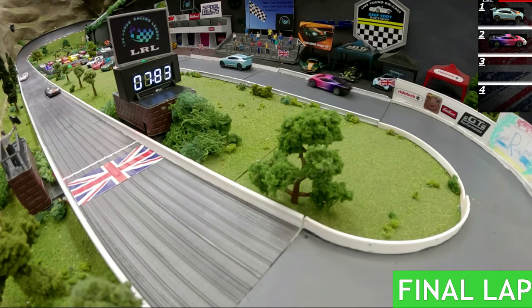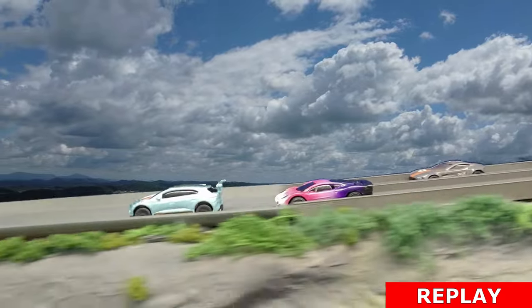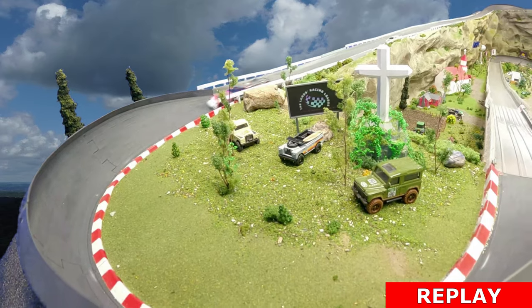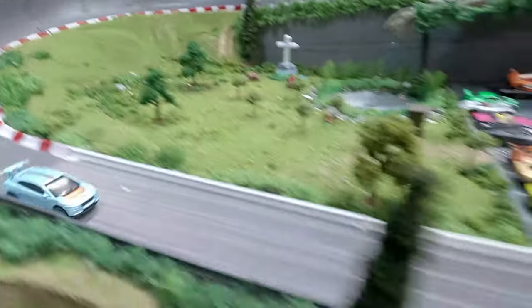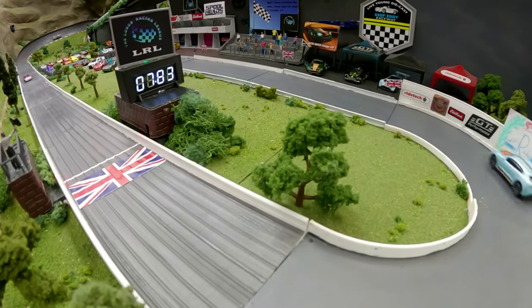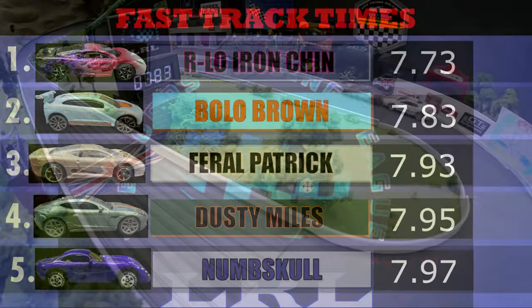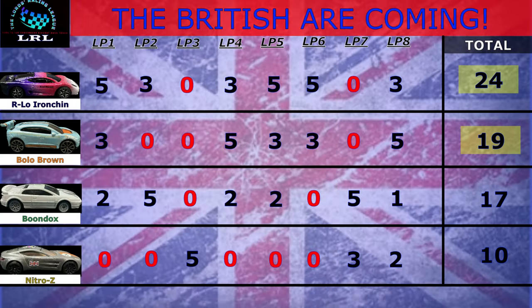Bolo Brown posts a time of 7.83 on the last lap — second fastest time overall. Bolo Brown on the last lap showed his full potential and full power, saying he wants all the points he can get. I take back what I said about Nitro Z — he was flying, right up on the back of Arlo and hits him. But Bolo Brown was just taking off through turn four, exiting perfectly, lining up perfectly for turn five. You couldn't have a better run than that — a 7.83 is absolutely insane. Nitro Z finished — congrats! Unfortunately Boondocks finished at the back.